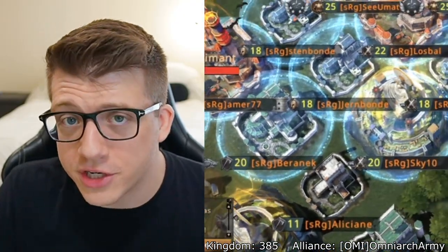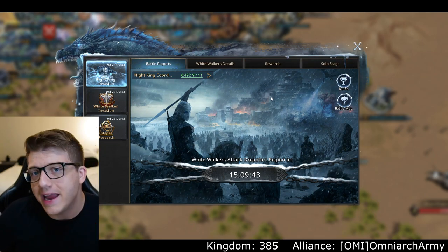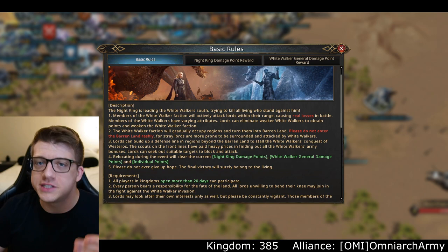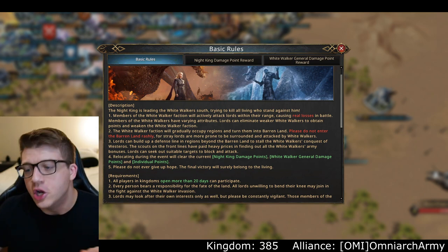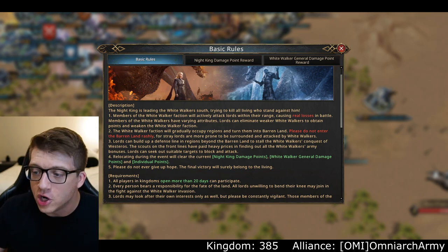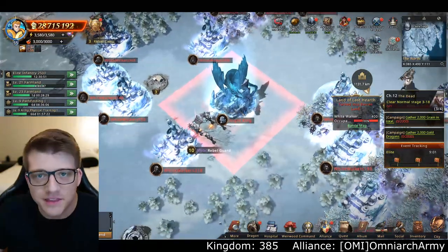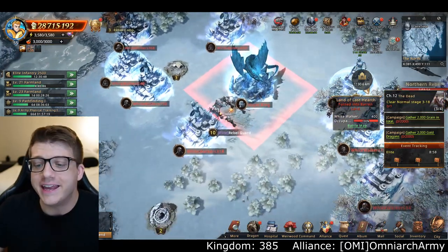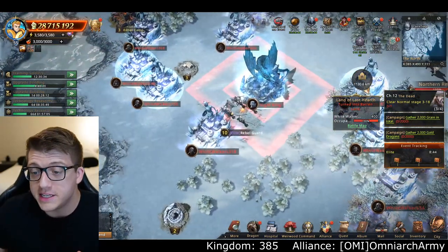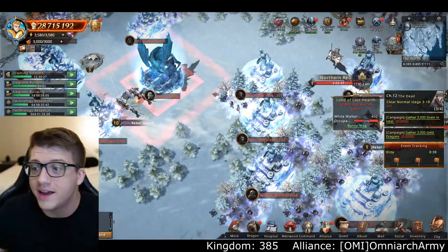Right after Castle Siege came the Night King invasion — ladies and gentlemen, it has arrived in Kingdom 385. The Night King is leading the white walkers south, trying to kill all living who stand against him. Members of the white walker faction will actively attack lords within their range, causing real losses in battle. The Night King has spawned in on our map with an army of white walkers, and these enemy cities controlled by the event will attack you, rally you, and take down your city whether you're online or not.